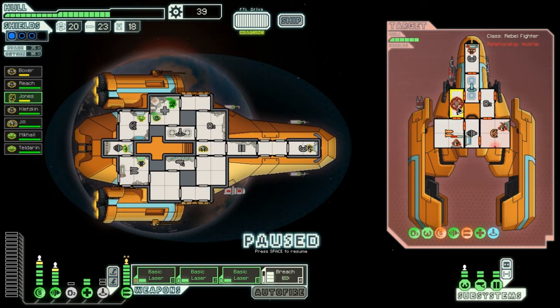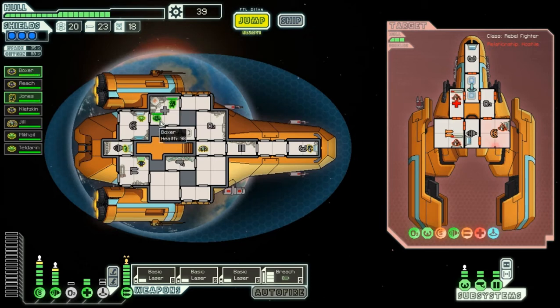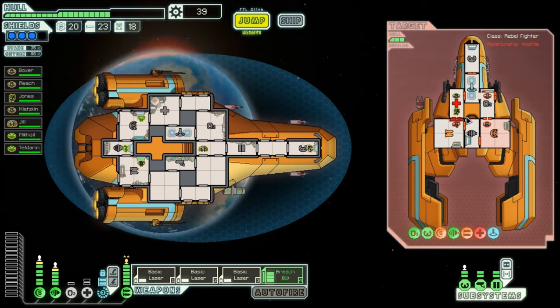We can heal up my crew members Jones and Boxer, then we want to target the Med Bay and continue targeting the weapon system. Let us send the Emperor himself over, since that seems convenient. He will join in the battle and take out these Rebels. Jones has already reached max level, so we might as well let Boxer gain a bit of experience. We'll continue letting Boxer gain some combat experience here.